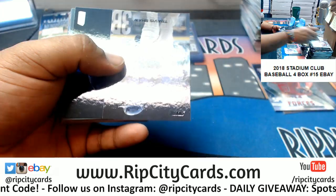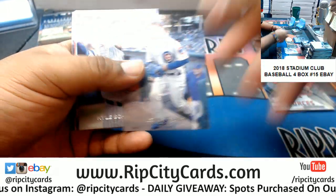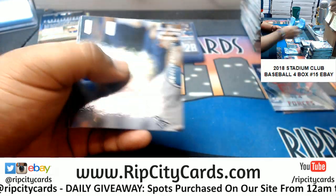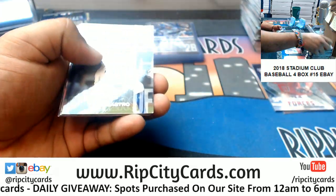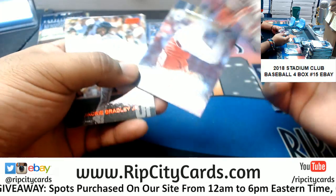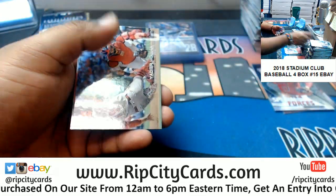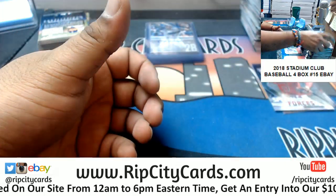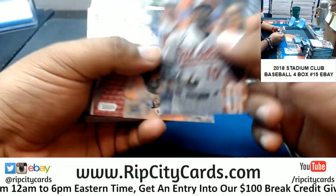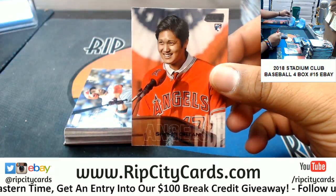A black Travis Shaw Brewers, a Jen Hosen Cubs rookie, a Stanton Yankees insert, Locastro Dodgers rookie, Jackson Stevens rookie for the Reds, Jackie Bradley Jr. red for the Red Sox. And last stack mojo — Amit Rosario Mets rookie and Otani Angels black rookie.